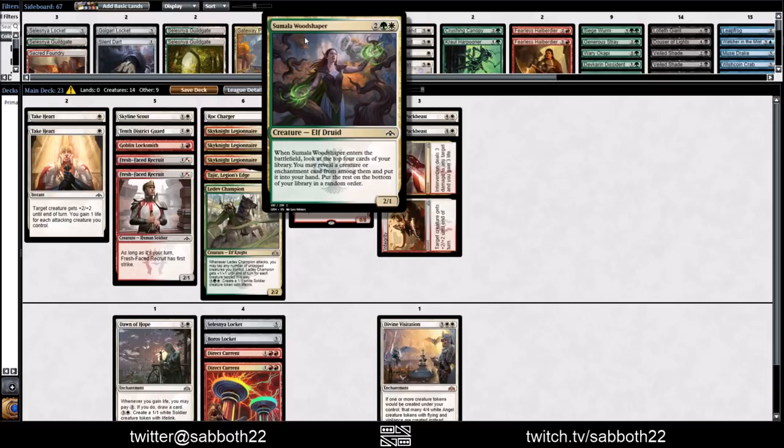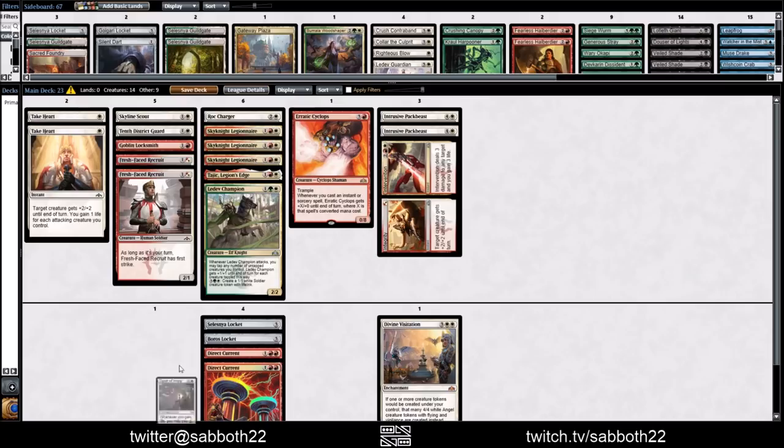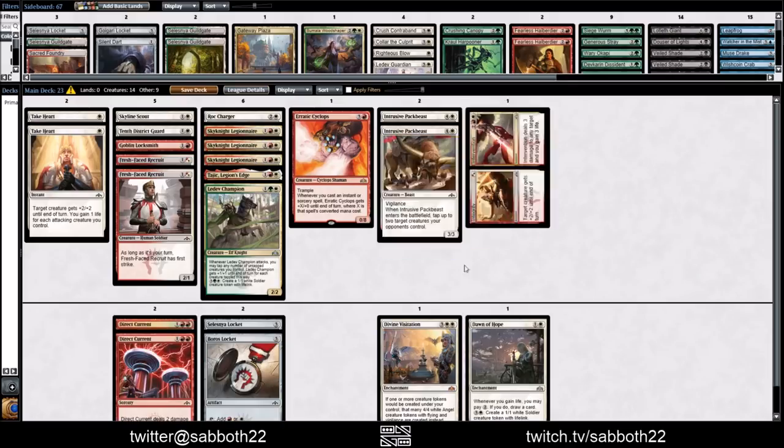Dawn of Hope has a couple good synergies with the Cyclops. I could see playing Direct Current instead of a 15th creature — just another Direct Current. That means 23 spells. The double locket makes it easier to find the Dawn of Hope or the Champion if we need those. The lands could look something like that for just this one green card we're splashing. The Wood Shaper looks at the top four cards and gets a creature or enchantment — it doesn't even find land, but it does draw that card. It has 16 hits in the deck, so it's likely to hit a little more often than not, and it gets some of our best cards — the Visitation, the Dawn of Hope.